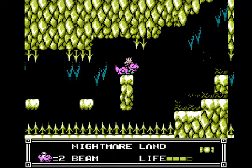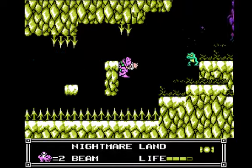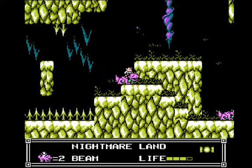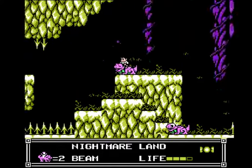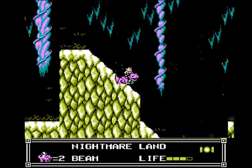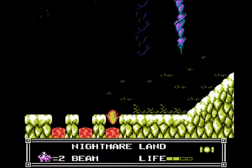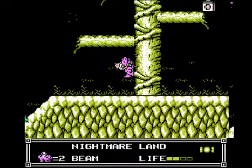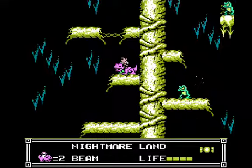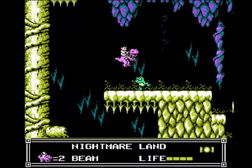Honestly, I have no idea how you're supposed to do this section other than this way, because it doesn't seem like there's any other way. If you try and jump from there you'll hit those spikes guaranteed every time. And it's tricky going off the edge of the side and getting it like that - I've died many times doing that. Well, there's some health up here.